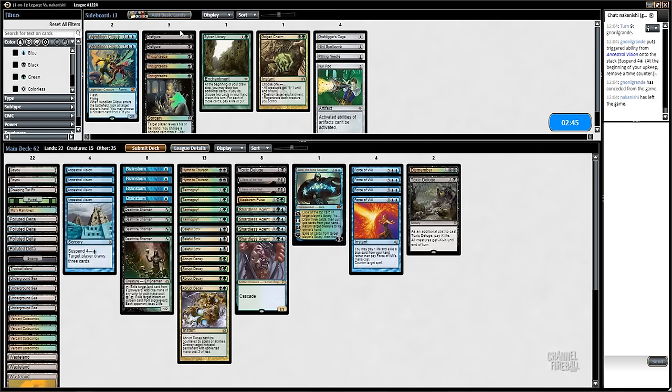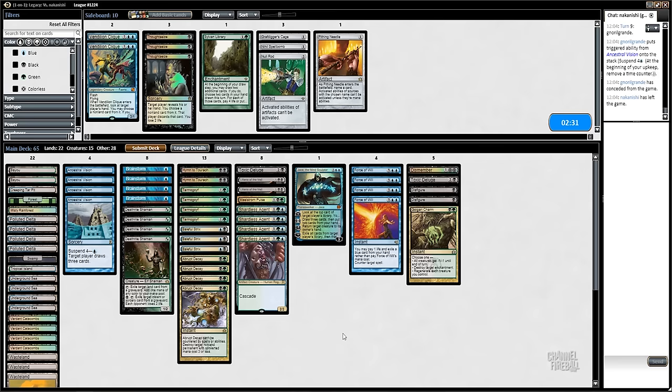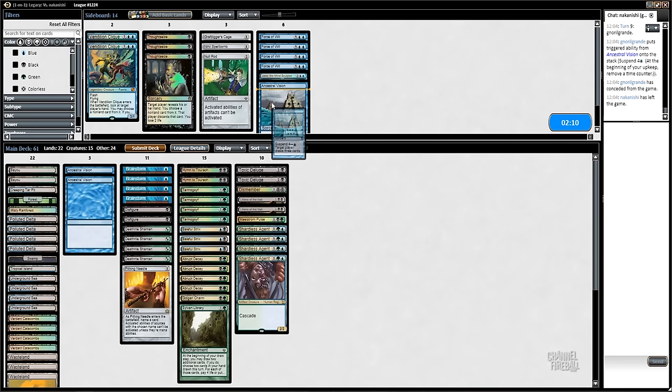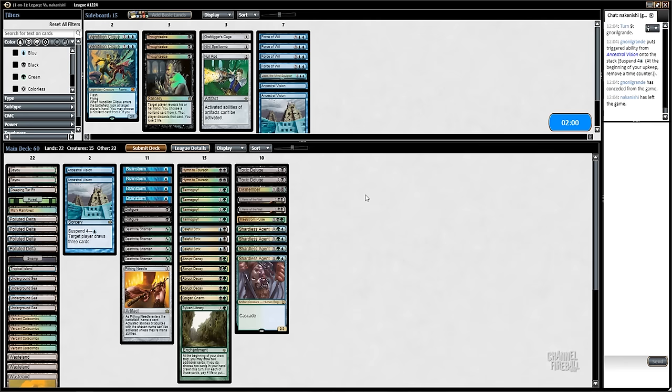Don't know about Pithing Needle - might be good. Force of Will is definitely bad because they have Aether Vial and Cavern of Souls. I'm fine cutting one Ancestral Vision - it's not great. I can also board in a Sylvan Library in a slow matchup like this. Ancestral Vision isn't the best. Pithing Needle on the other hand - we have a couple of targets: Mutavault and the Vial.